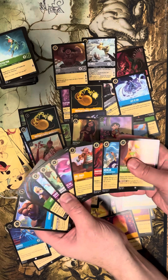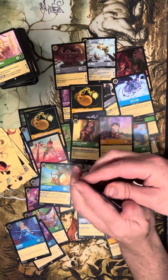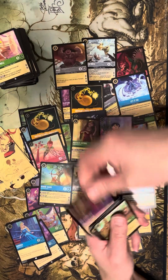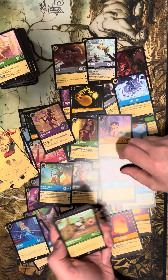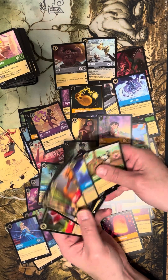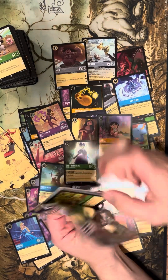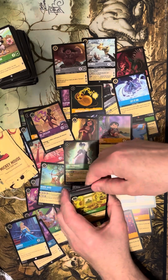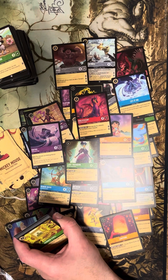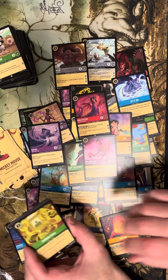Six packs left — still plenty of room for a bomb hit. We get Dr. Facilier — not it. Scar — not it. Lady Tremaine — nope. Bombing out, folks. We're gonna need last-pack magic again like when we hit that shielded foil. We got Rafiki — that's a good card! It's a nine-drop. Dr. Facilier — not so much.